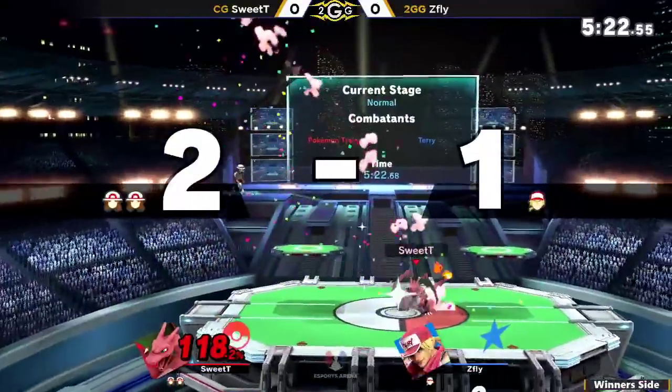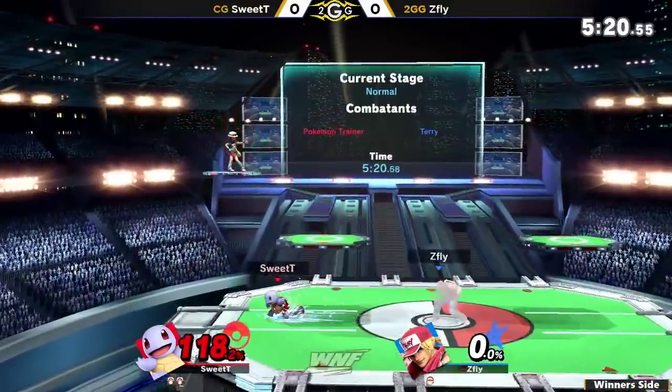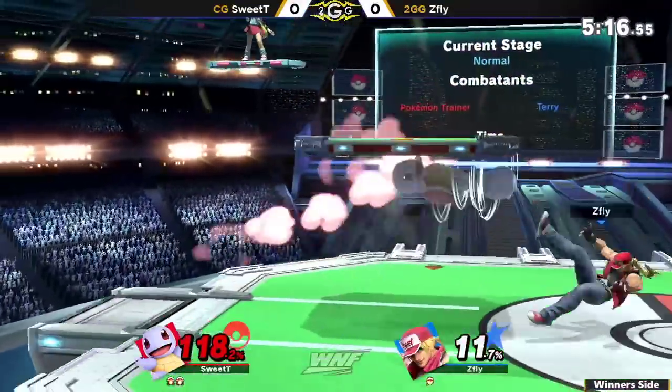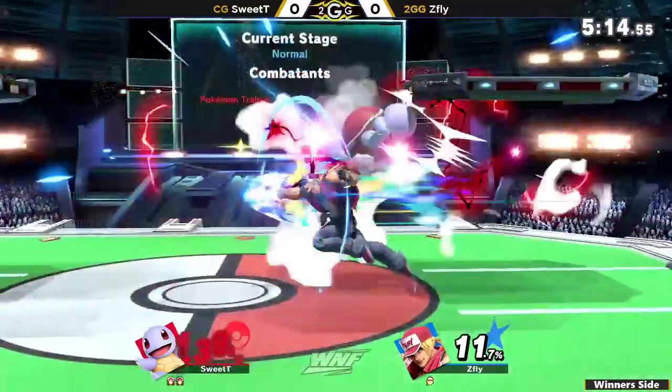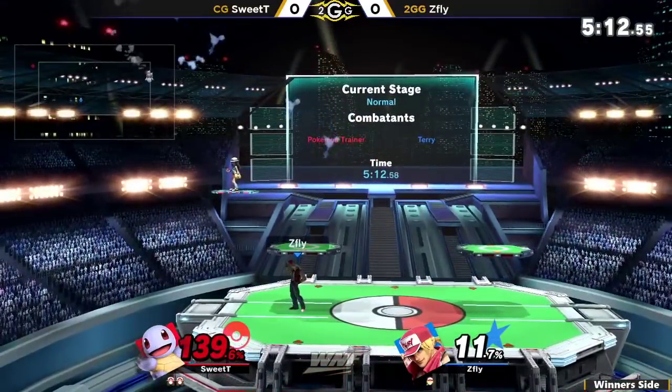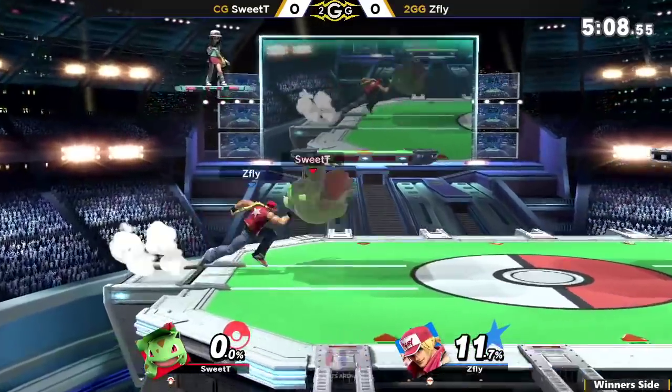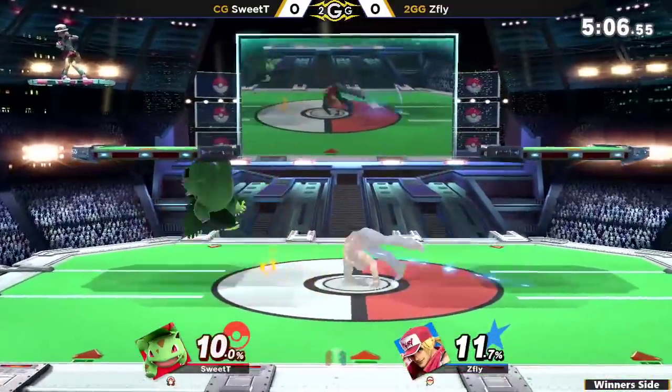Sweetie not falling for it. Z-Fly trying to go for a Hail Mary — side B, or power smash — but the side B manages to pick off Squirtle right there. Squirtle being super light means that he dies super early off the top.